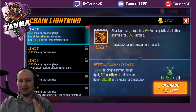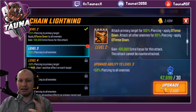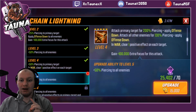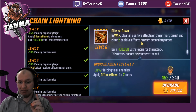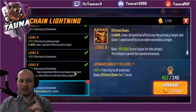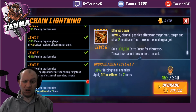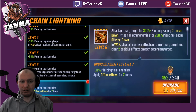Her ultimate is definitely going to be a priority. She's going to attack all enemies and apply offense down, and that damage is all piercing which is great — it completely ignores armor. She's got extra focus for removing positive effects and applying offense down, which is amazing. It's going to be removing all positive effects on the primary target and two from the secondary target. Applying offense down for two turns is really crazy — that's definitely going to be a tier 4 and I'm doing that one right now.